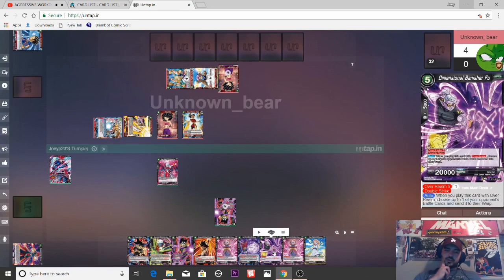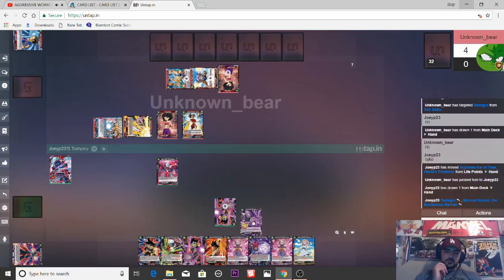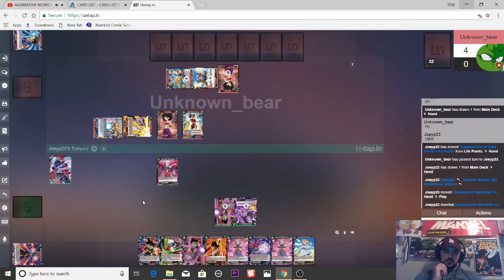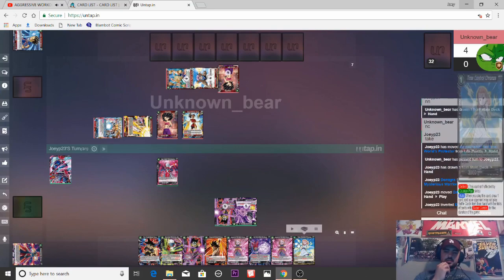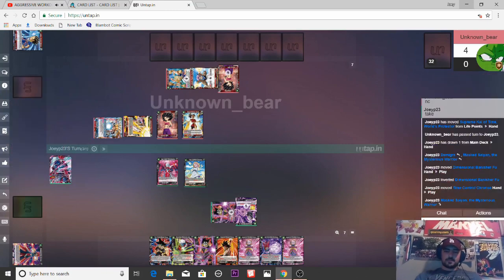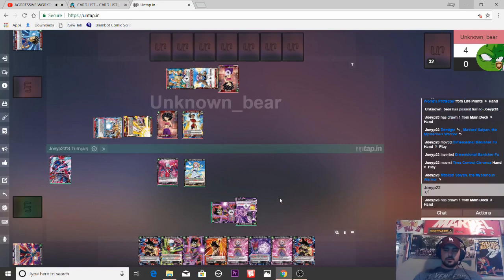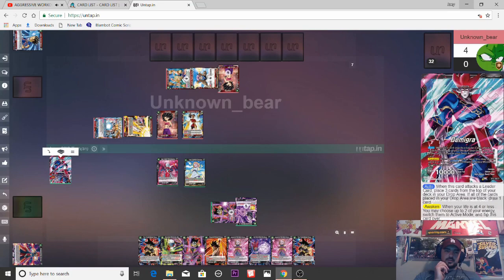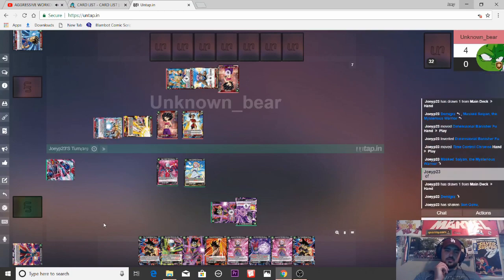Drop turn. Hit X to untap our board. What are we going to charge? I think we're going to charge the banisher Fu. This Masked Saiyan can't clear blockers — that sucks for this matchup. I kind of want to drop this Chronoa — it's a draw card. Draw one off the Chronoa. Got another awakening Masked Saiyan. Yeah, we're at six life, so if he decides to stall us out next turn we'll be in pretty good shape. Does that attack the leader card? Of course. But that's actually fine.